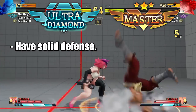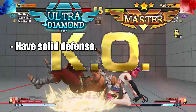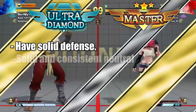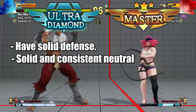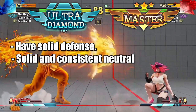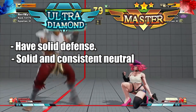Another factor very important at this point is knowing how to play neutral. This means knowing how to poke properly, knowing how to whiff punish, and knowing how to stop dashing. Dashing is very important in Street Fighter 5. At the Ultra Diamond, Master, and above range, you must be able to react to that sort of stuff rather than just predicting it. Whiff punishing is important here.